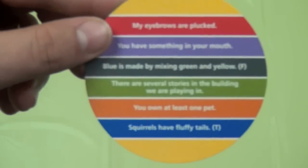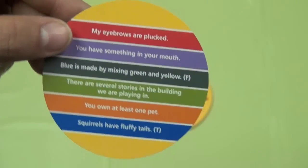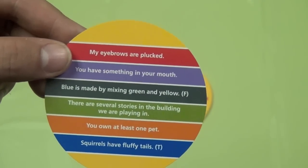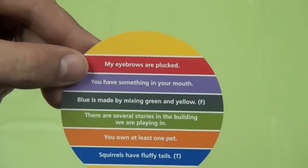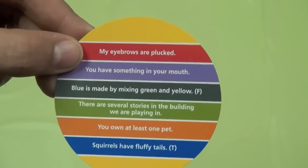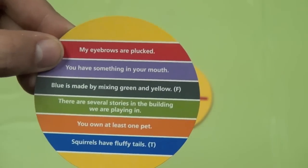Let's take a closer look at some of these questions. The first one says 'My eyebrows are plucked.' If I read that question, everyone at the table has to decide: are Tom Vassell's eyebrows plucked? True or false? The answer is false. The second question says 'You have something in your mouth' — that would refer to everybody else. So if someone else read this, I'd think: do I, Tom Vassell, have something in my mouth? If I happen to be chewing gum at the time, it's true.